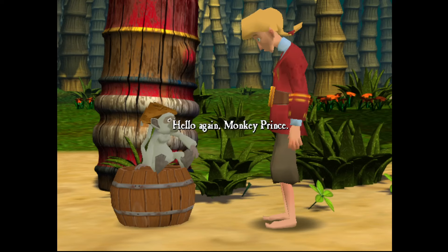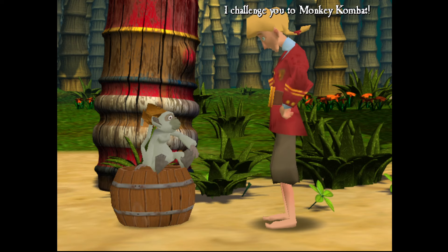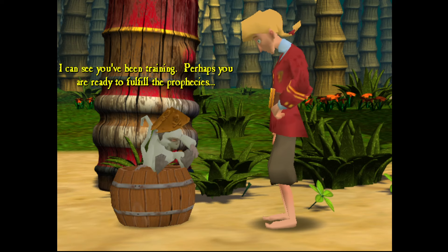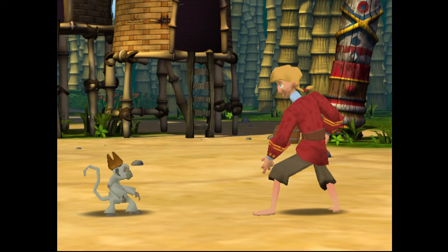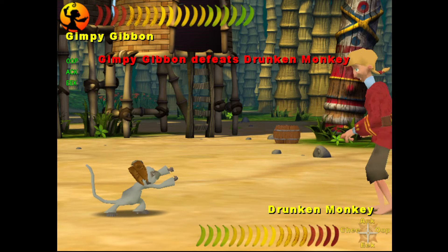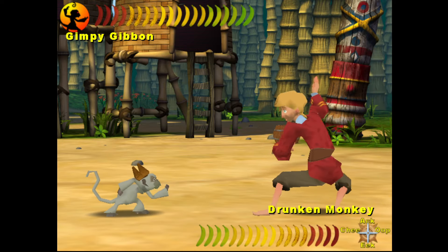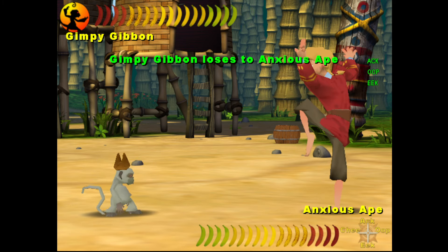Jojo Jr. — hello again, monkey prince. Greetings, unenlightened one. We're enlightened now, don't worry. I challenge you to monkey combat. I can see you've been training. Perhaps you are ready to fulfill the prophecy. Which prophecy? We're gonna fight or what? Okay here we go — let's rumble. You are indeed ready to fight me. He is in Gimpy Gibbon. Gimpy Gibbon loses to Anxious Ape, so let's go Drunken Monkey to Anxious Ape with 'ak'. We just want to make sure we don't press the wrong buttons.